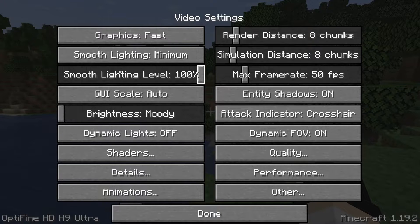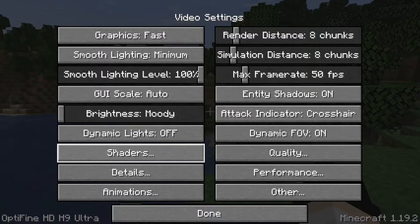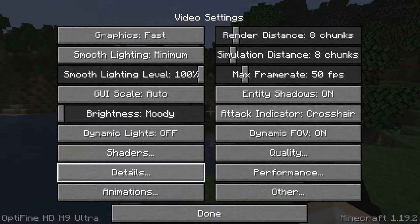You can adjust brightness to whatever level you like — that doesn't really matter for performance. When you hover over Dynamic Lights, it says turning it Off is faster. As for Shaders, just ignore that setting if you're trying to get high FPS.